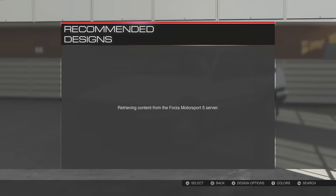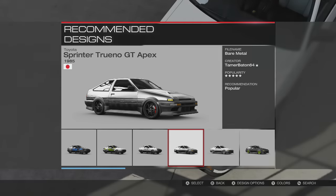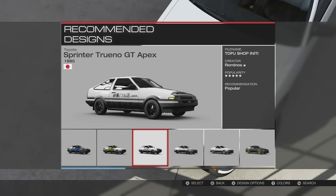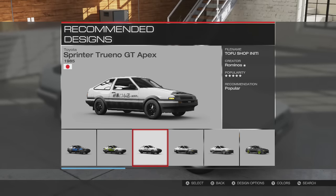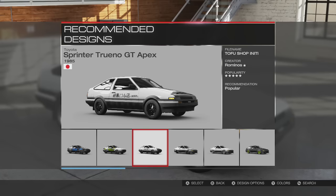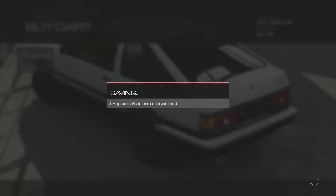We've got our Initial D paint job, of course. And there's some drifting styles here, but I'm not really going to go with any of the pre-made styles. Actually, I really want to go with the Initial D one — Takumi's AE86 design. And you know what? That's what we're doing. We're going with Takumi's AE86. Absolutely no doubt about it.